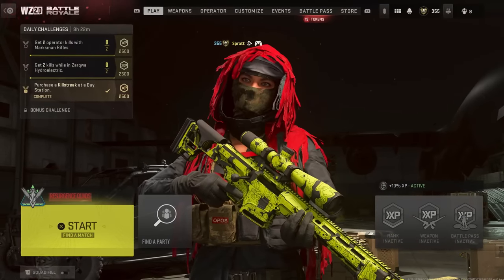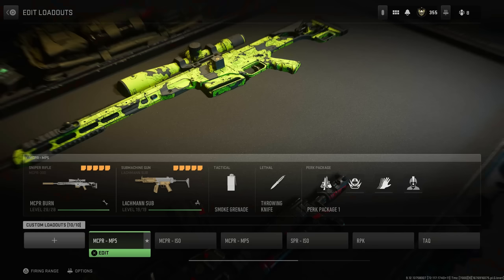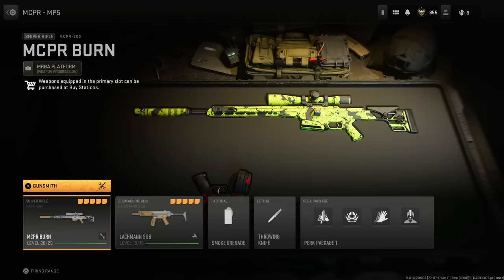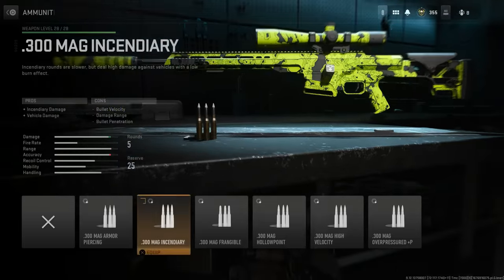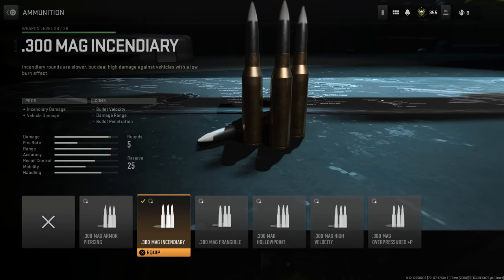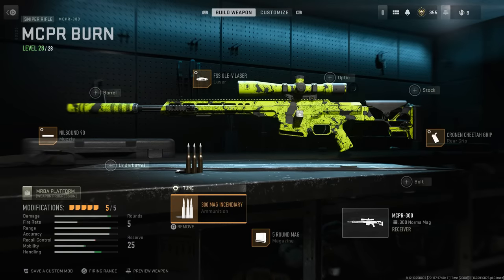Oh my God, folks, it finally happened. One-shot headshots are back. Now, we don't know whether this was intentional or not, or if it was a mistake, a bug like last time, and they're going to patch it in a couple of days. By the moment I'm recording this video, if you add the incendiary ammunition to your sniper rifle, it will one-shot headshot someone with full-plated armor. Can you believe it? Oh my God.